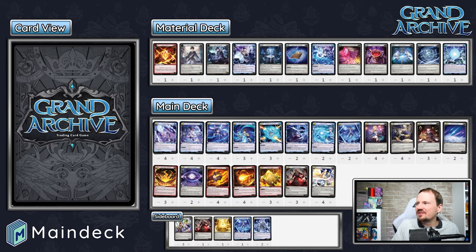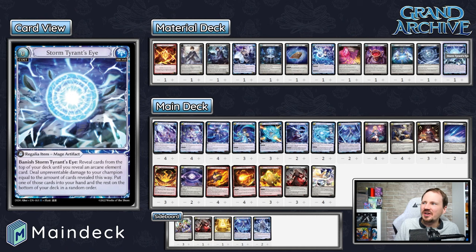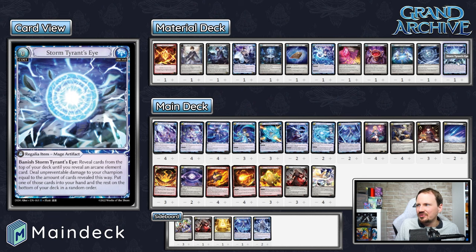I also like the choice of Storm Tyrant's Eye — not a card I see in every Rye material deck, but when your opponent hasn't pushed enough damage on you, this can find the one card you need to keep going. Great deck from Sean. Great showing getting Fire Rye into the top cut — it's good to see for the diversity of the metagame that Fire Rye still has what it takes. Let's take a look at what the price of a Fire Rye deck is.